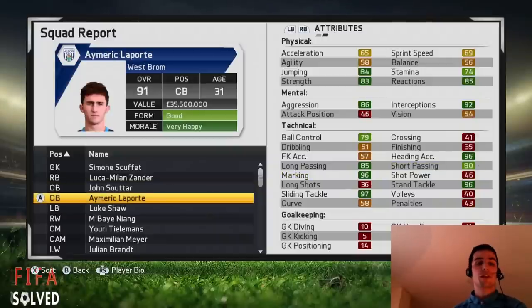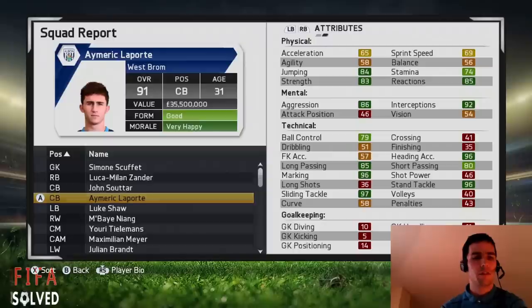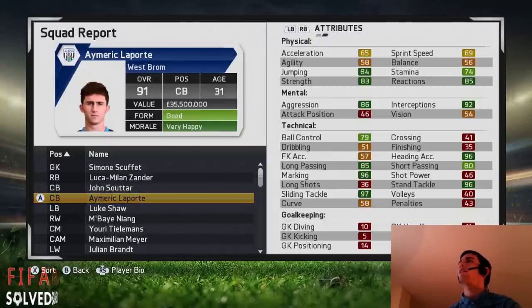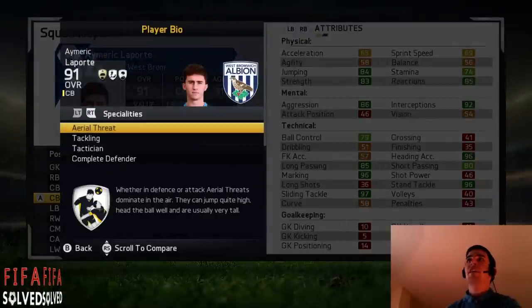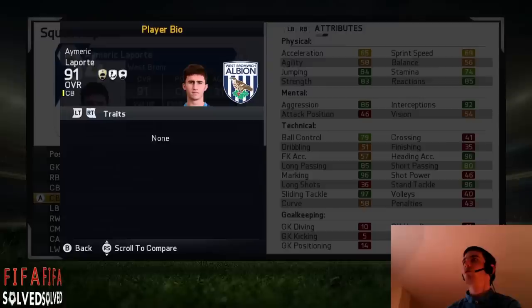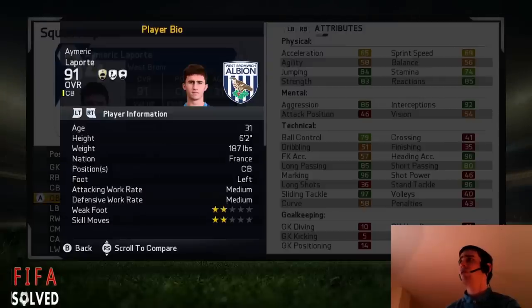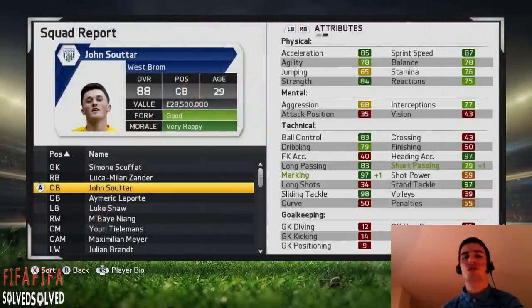Laporte is my first choice — he partners Suter. Laporte goes up to 91. He starts at 81 — he's the highest rated from the starting stats of all these players. You can get him from Athletic Bilbao in La Liga. He goes up to 91; he's one of the world's best. Look at his stats: 96 heading accuracy, 96 standing tackle. He gets complete defender with aerial threat, tackling, and tactician for his specialties. Definitely one of the best centre backs on the whole game.